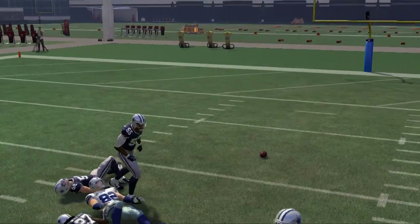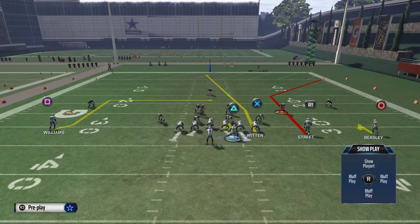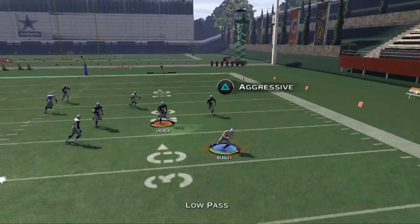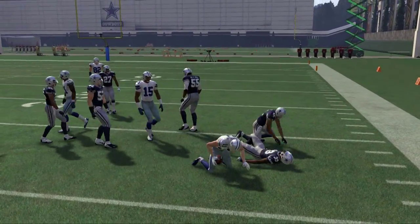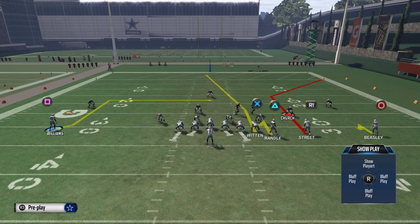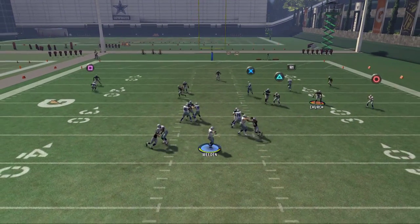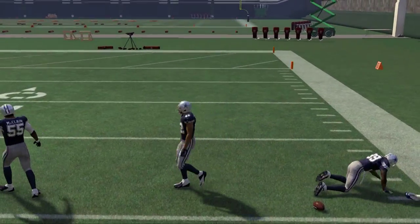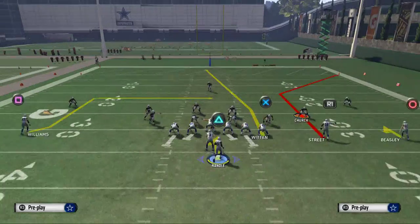Cole Beasley's route is going to be very difficult to stop against cover three. When they have backed-off coverage, you can normally throw this route with pretty good confidence — you're going to at least complete it for some yards. The smash route is going to really vertically stretch the defense, forcing them to be aware you can check it down underneath. Now if they decide to go underneath coverage, you're going to be able to hit Street on the corner route — pass to the right and just hit him there.